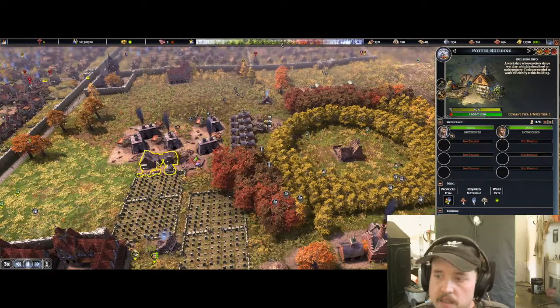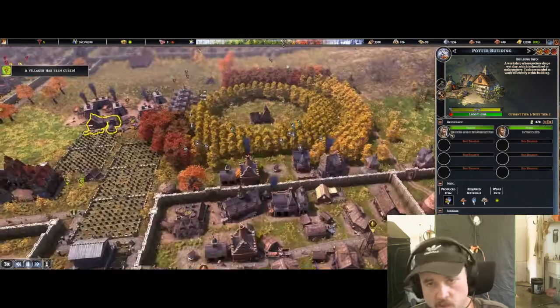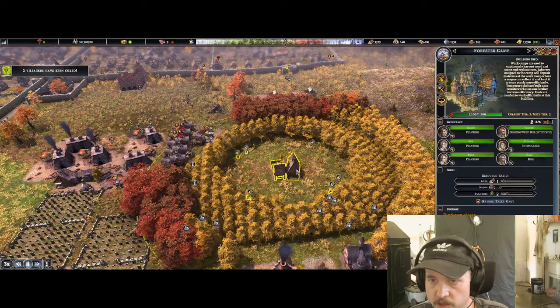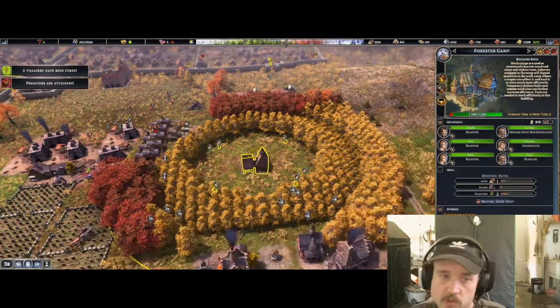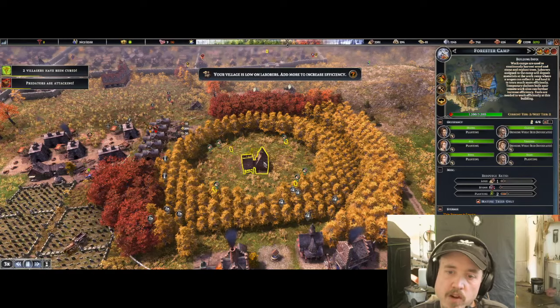I might end up using firewood for the pottery. This whole area uses firewood, and this is where the wood is, so hopefully they can draw from it. This building produces wood because they plant two trees and cut one, so they have this ripple effect. You can see the mature trees here — the ones around them are sprouts. That's growing out. Pretty cool.